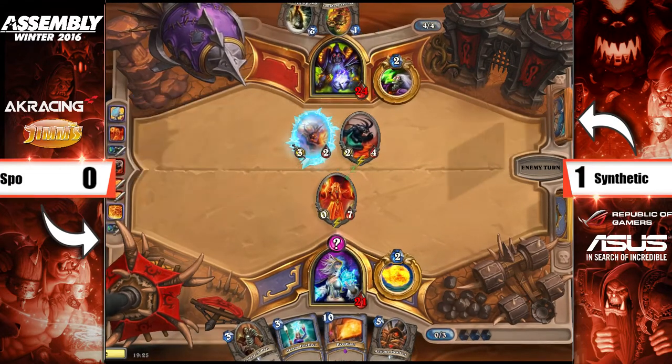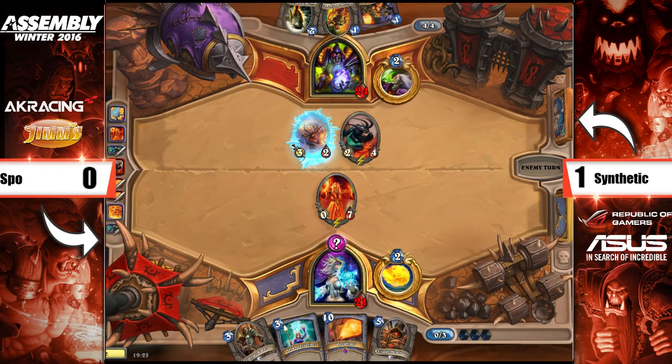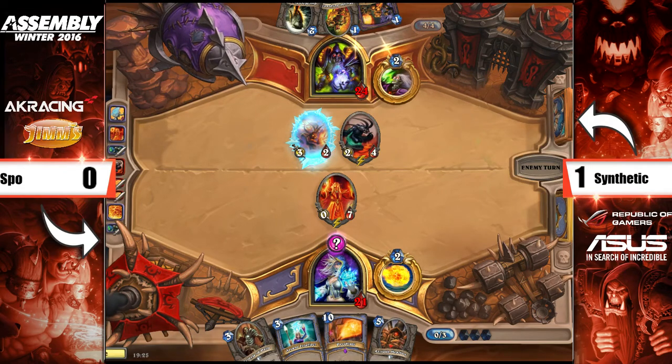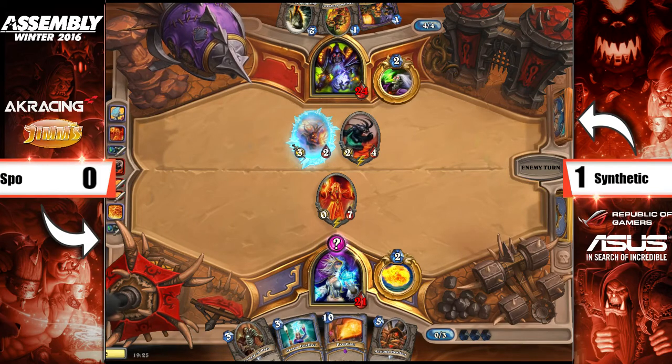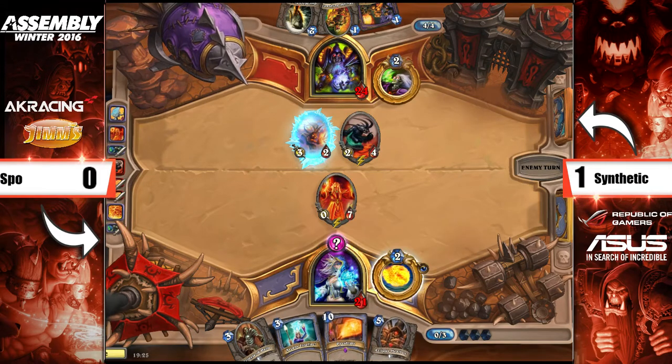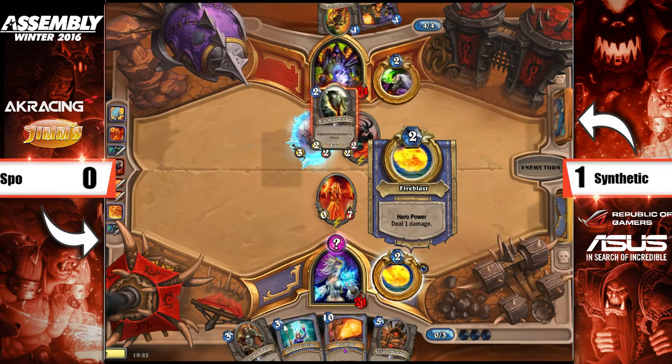Zoo has to now start tapping almost every turn to keep up the pressure, but the more he taps, the easier it will be for Spoh — if he stabilises just for a turn — to potentially kill the Zoo, because there's no heal in this deck. Every time you spend that two mana on a tap you get a card, but that's two mana of stuff you're not pressuring your opponent with. It's an investment, but you haven't got long to invest, because Freeze Mage starts doing the freezy thing on about turn six, and you need to get a lot of the damage in before that.